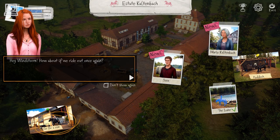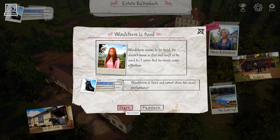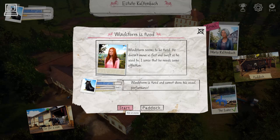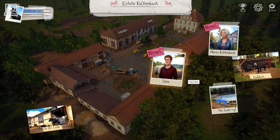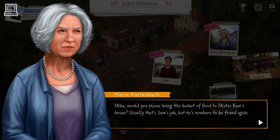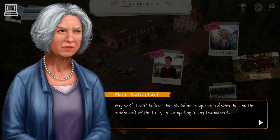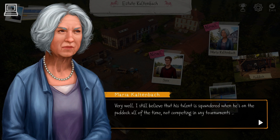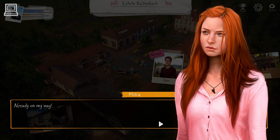Hey, Windstorm. How about if we ride out once again? Let's go. Mika, would you please bring this basket of food to Mr. Khan's house? Usually that's Sam's job, but he's nowhere to be found. All right, Grandma. I'll take Windstorm, as he could use the workout. I still believe that his talent is squandered when he's on the paddock all of the time, not competing in any tournaments. That wouldn't make him happy either. You'd better hurry, Mika, or Mr. Khan might have already left. Already on my way. Let's go.